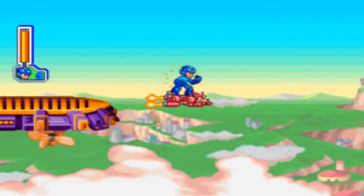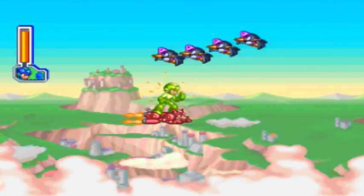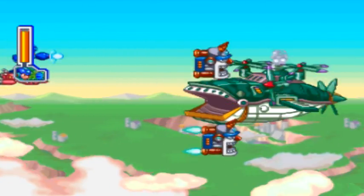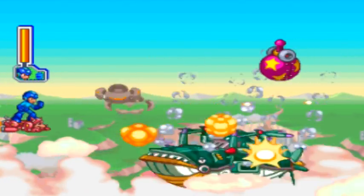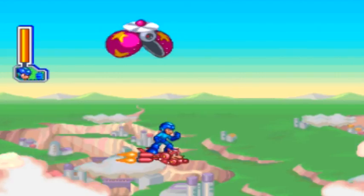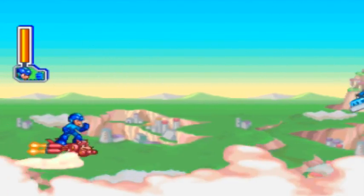We see Rush appear, we jump on his back for the Rush Jet, and now we actually have a horizontal shooter. We have to slowly scroll through the area, similar to what you'd do in any horizontal shooter — or, comparable to Sonic the Hedgehog in Sonic 2, in the plane-style levels.